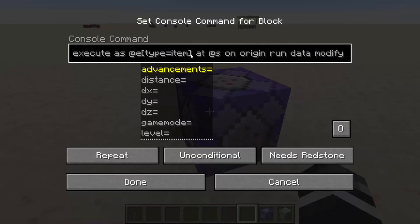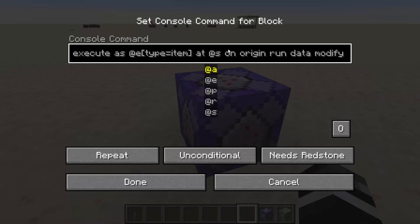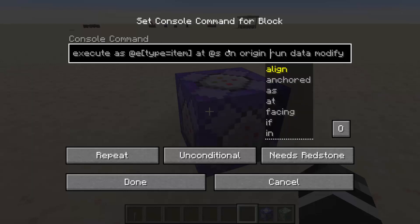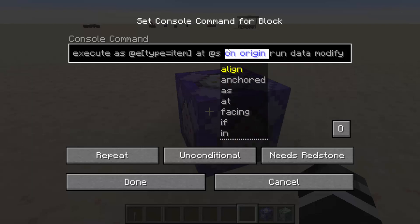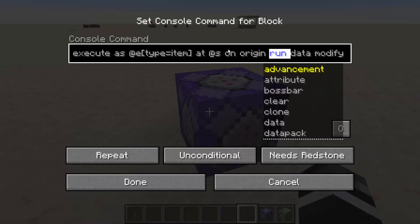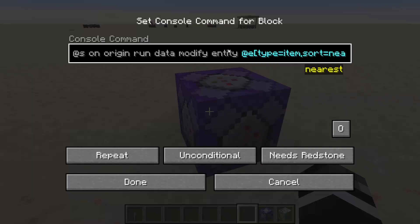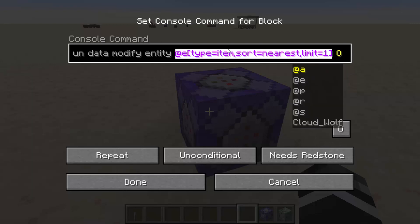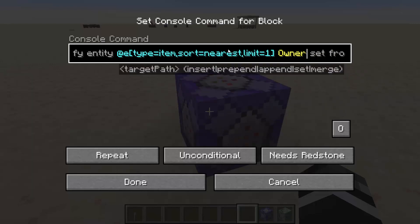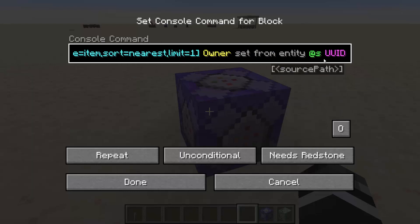What this command does is it goes to all the items in your world, moves the command to the player where they are at, and then goes to the origin or the owner of the entity. On origin, it will basically just change who is running the command to the player that threw it. Then what we're going to do is modify the nearest item — which will still be the current item that you are manipulating — and we will change its owner NBT to the owner or the origin's UUID NBT.